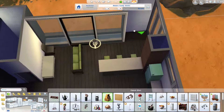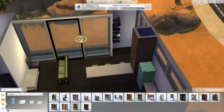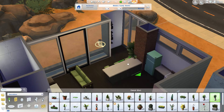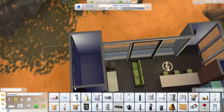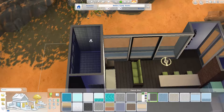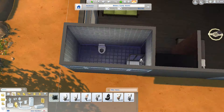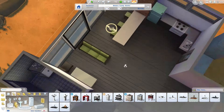I put in that little pillar there just separating off the sitting area and the kitchen, because I can't seem to find a way of getting the bar counter things to sort of fit in with the kitchen counter things. So I just put in that pillar — it's just a good way to get around that. It's actually a trick I learned in Sims 3, used to do it all the time.